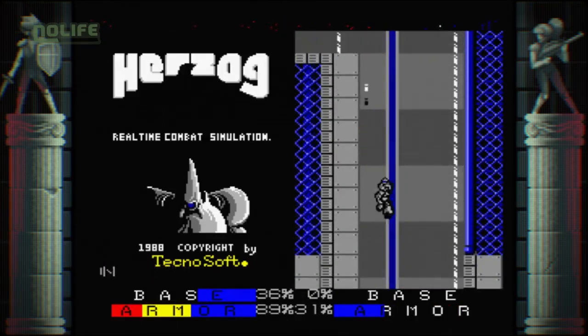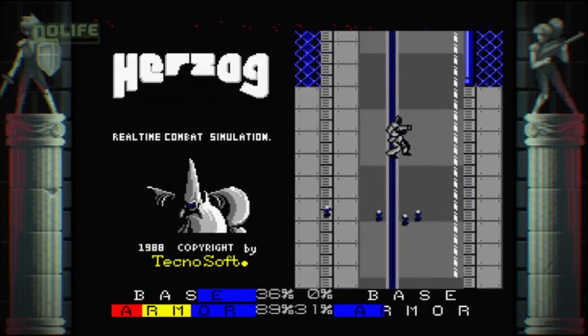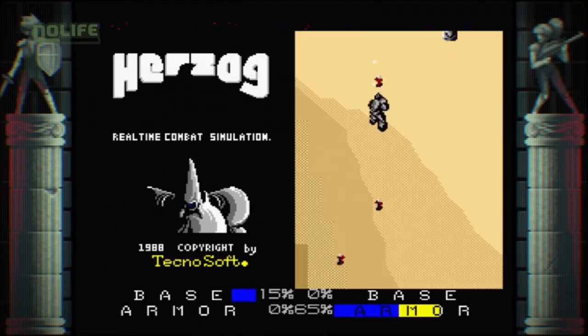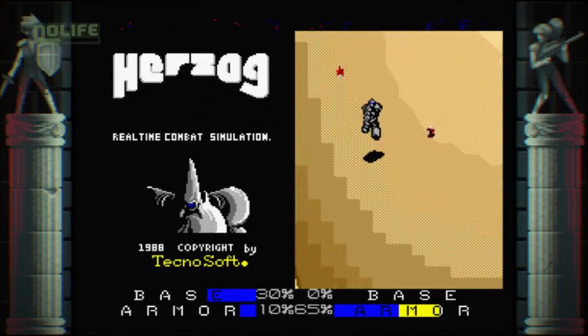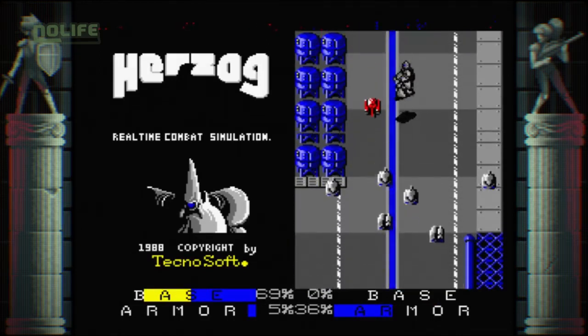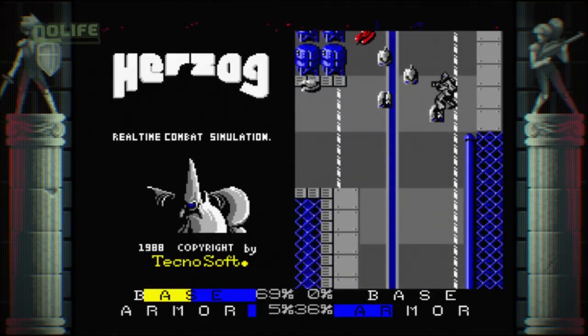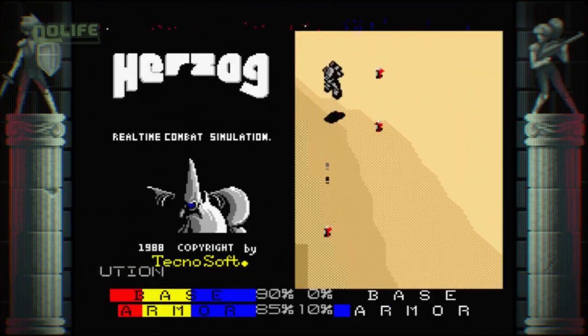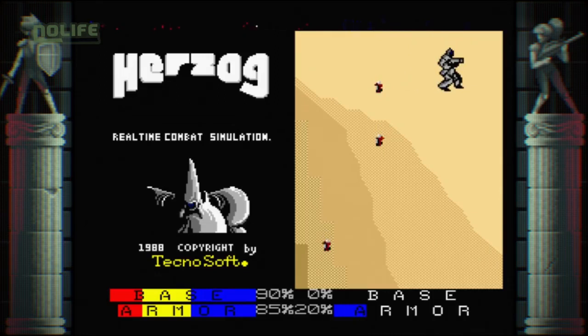Une fois fabriquées, les unités avancent en ligne droite vers le camp adverse. Sur l'écran de construction, le joueur devra choisir où déployer ses unités sur le plan horizontal. Le joueur ne se contente pas de construire des unités : aux commandes d'un robot géant appelé Land Armor, capable de se déplacer au sol comme dans les airs, il peut attaquer les unités ennemies, mais aussi transporter ses propres unités afin de les déposer au plus près du camp adverse. En mode 1 joueur, c'est d'ailleurs une méthode très efficace pour vaincre l'IA, pas très douée pour défendre sa ligne de démarcation.